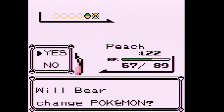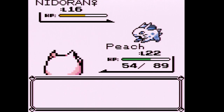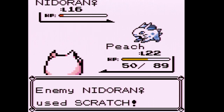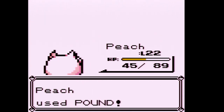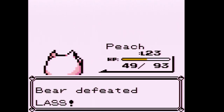Next it's going to be a Nidoran Female. Genders didn't officially become a thing for all Pokemon until Gen 2, so in Gen 1 you're fighting Jigglypuff named Peach. In Gen 2 Jigglypuff got a chance to be male. That Nidoran is actually going to be a Nidorina. Namepeach is level 23, and we defeated Lass.